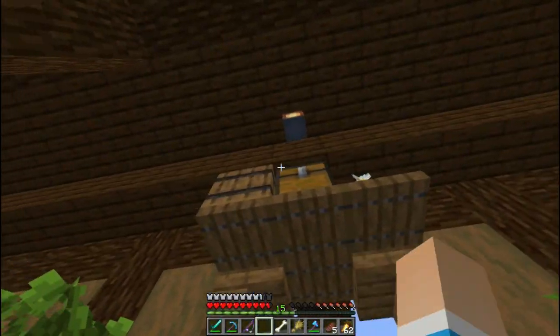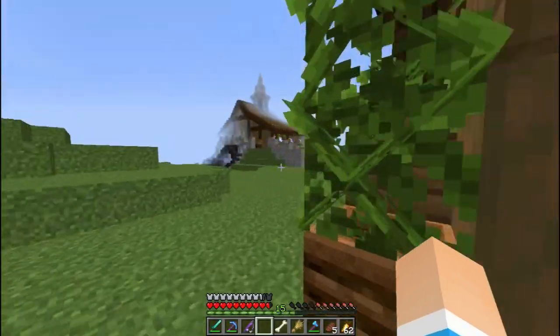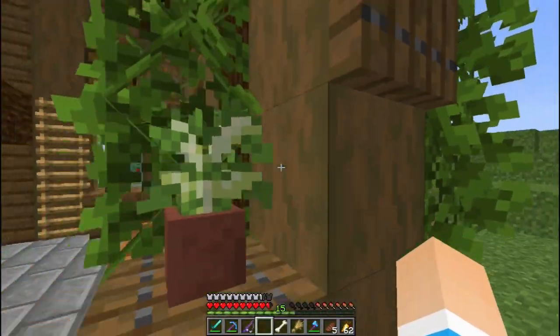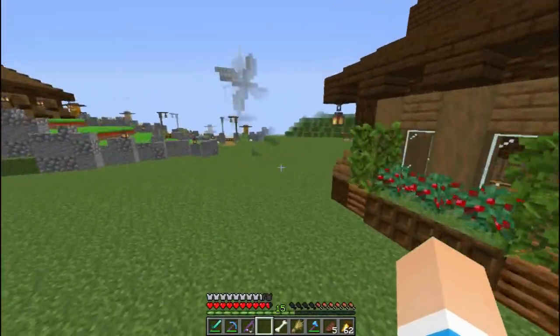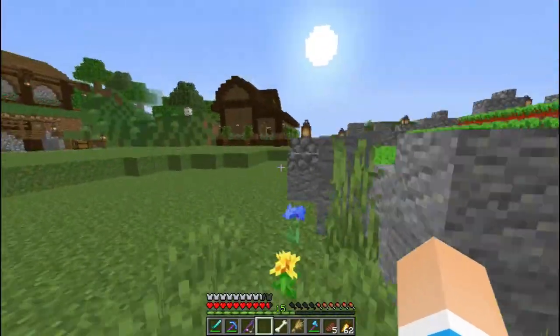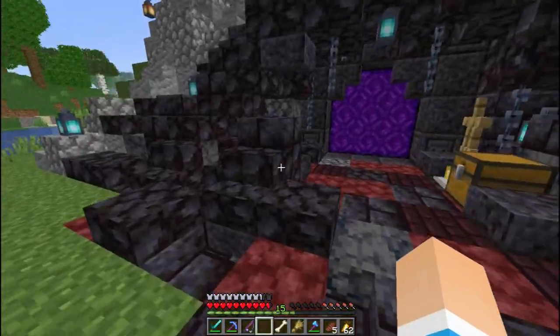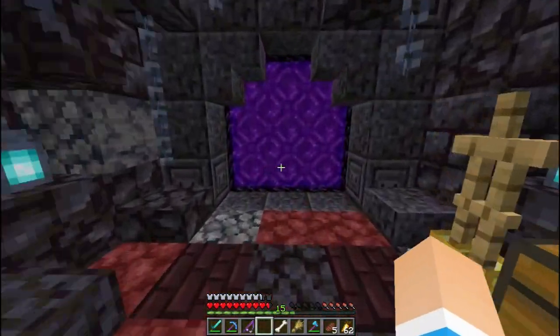Kita masih belum lihat di bagian sini ya. Buat hiasan doang. Jadi dia gak pakai oak log, dia pakai yang gelap itu. Di belakang kandang sapi sama domba, ada nether portal. Nah ini gue suka nih, karena kayak seperti kena meteor gitu loh.